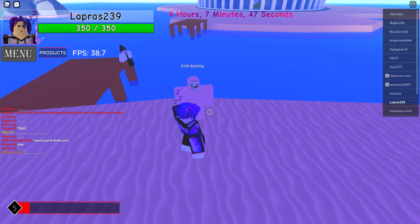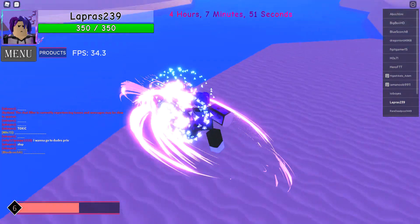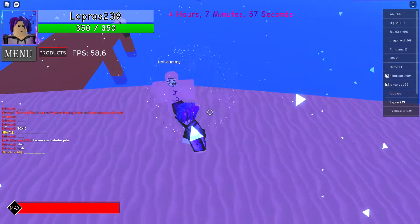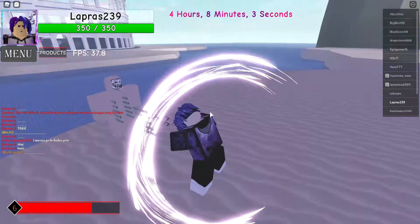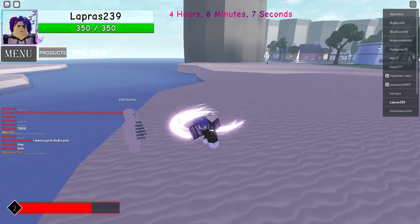There's also F, which is time stop. During time stop, you can just move freely and act while the opponent is frozen.